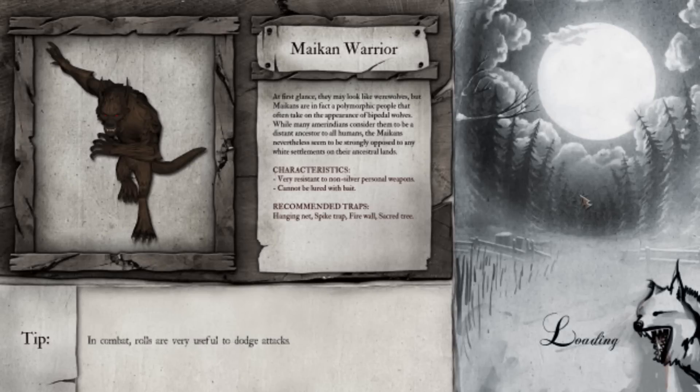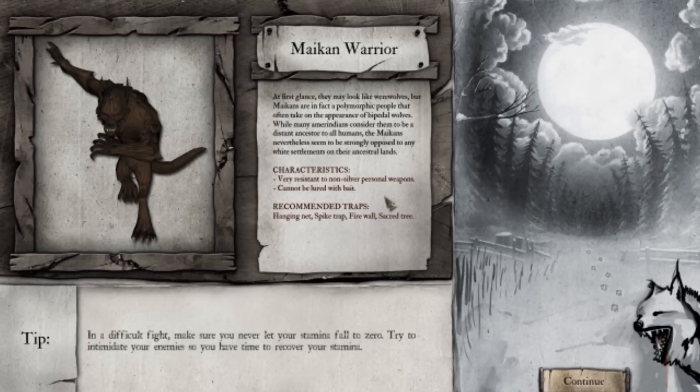This one's going to be a little bit more interesting because we are dealing with these Maikan warriors who are a bit tougher. They are weak against silver, and we don't have any silver weapons yet, and they cannot be lured with bait. These are more civilized type of werewolf that are basically shapeshifters.